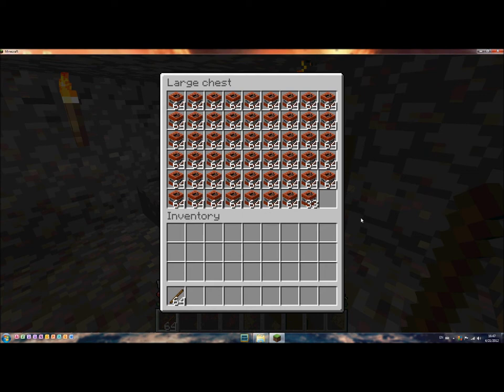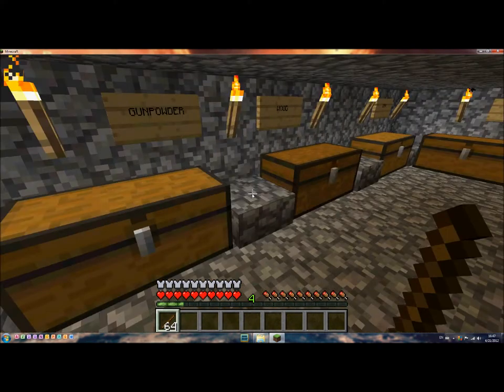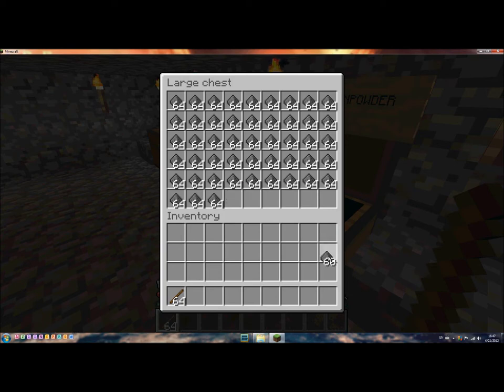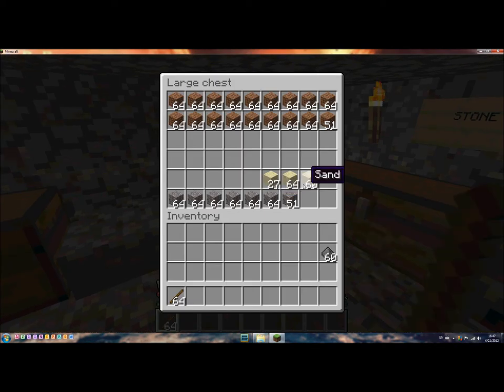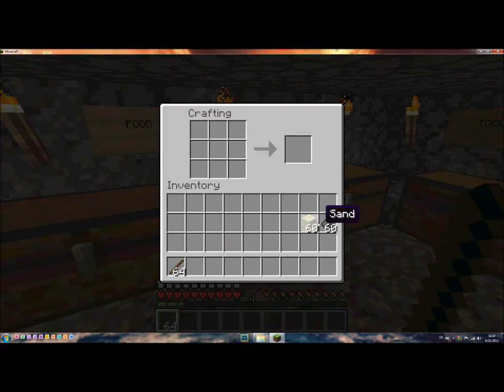Gunpowder and TNT. By the way I can show you how to make TNT. So you need to have gunpowder and some sand. Go to the crafting table and just put gunpowder like this, and put the sand like this. And here you go — it's TNT now.